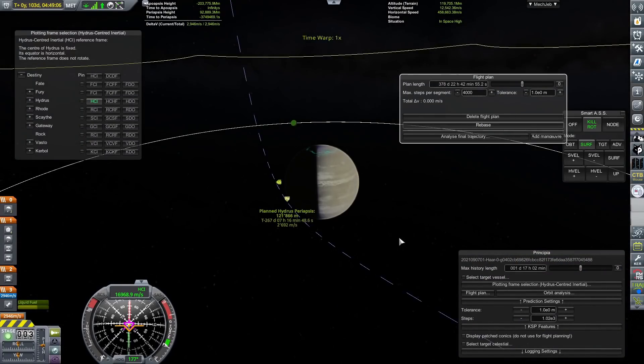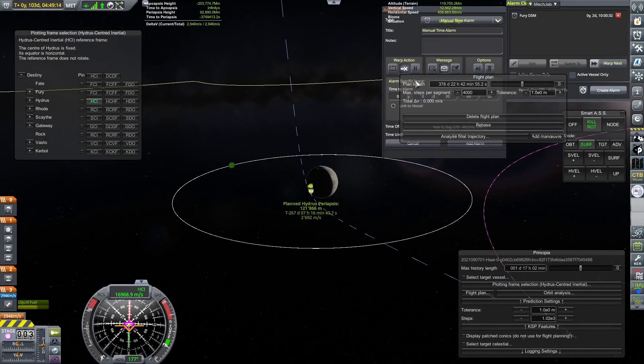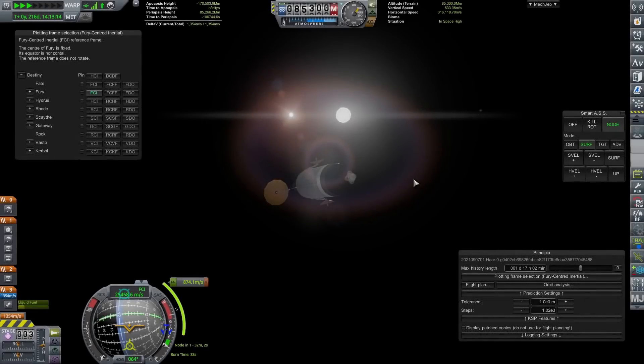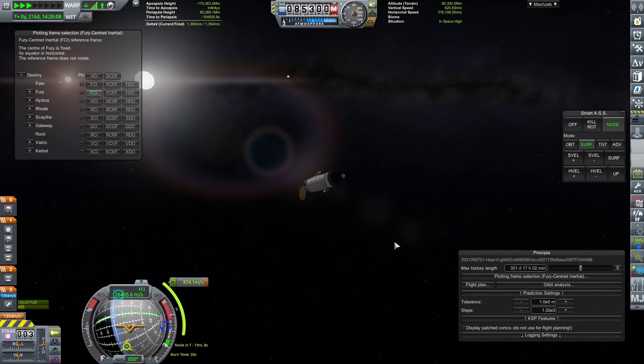Hopefully we'll unlock torch drives in this series - I've got Far Future Technology and that's definitely something we should be able to pick up. Anyway, we've plotted our route to Hydrus and completed our burn. Now we're going to come back to the Fury rover.